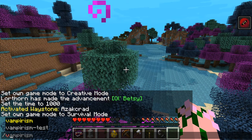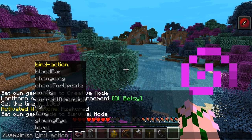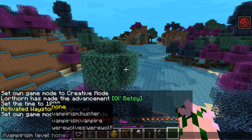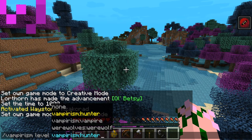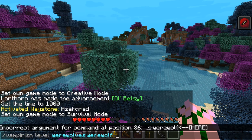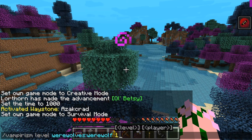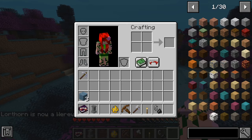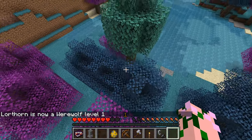You can skip ahead in the process by using the cheat menu provided by vampirism. Most people ask how these commands work, so I'll explain. Go slash vampirism, then go to level. You can go vampirism hunter, vampirism vampire — we don't care about those. Then go to werewolves werewolf, and give yourself level 1, specifying which player you want to give it to as well. And boom — you will be infected as werewolf level 1.